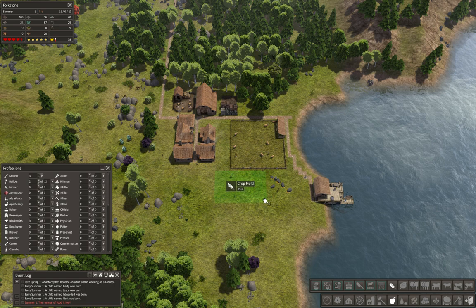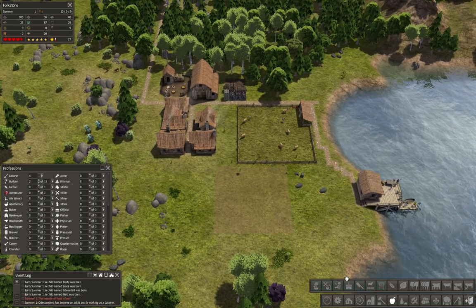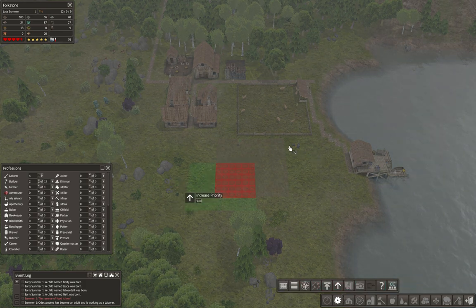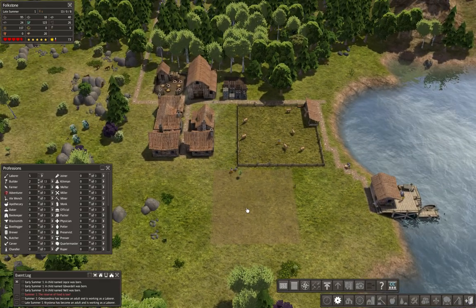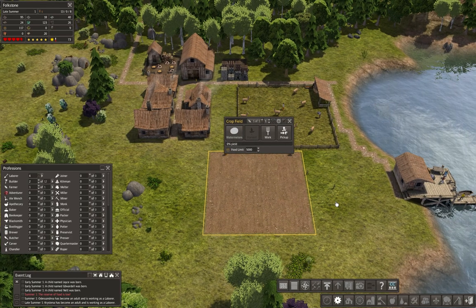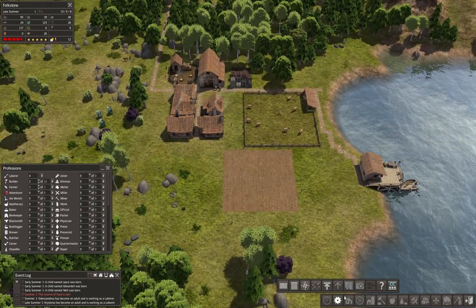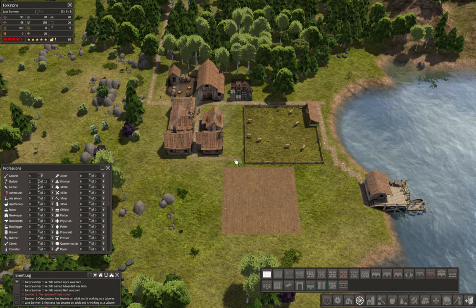Eleven by eleven — I believe that's the optimal size, whatever, it'll be good. One tree to remove — that should be quick, it's not even a very big tree. Let's do this right now, right away. You've got just one little baby tree to chop down, you can do it. Someone can do it. There you go. Alright — our seed is watermelons! Alright, we're gonna live off of watermelons, everyone. Hopefully we won't starve to death — that is, after all, the goal.